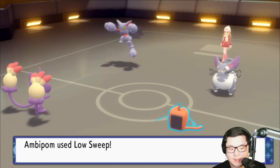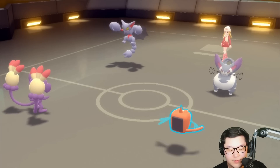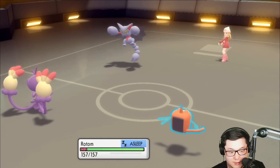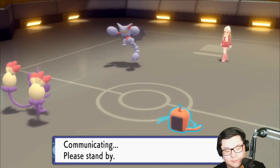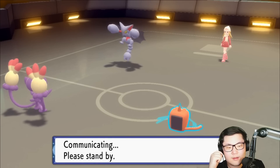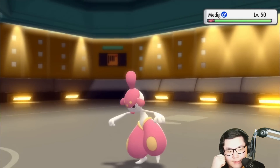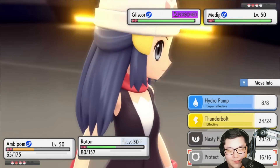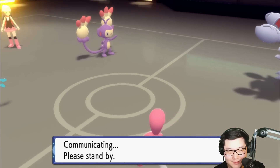I really need the Hydro Pump to land eventually because this is my only good answer to this. Low Sweep does KO the Purugly though — shows how frail it is. Oh, it's a crit. Might have been a roll based off the Fake Out damage earlier. Rotom stays asleep — not ideal. Knock Off into Rotom to get rid of Sitrus Berry. Doesn't even do that much. What's coming out here — might be Froslass. Medicham comes out — this thing gets Fake Out. I am very scared of Medicham. I'm going to double Protect here, then Low Sweep the following turn.